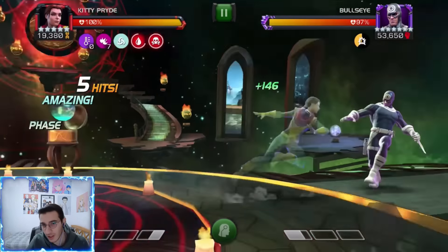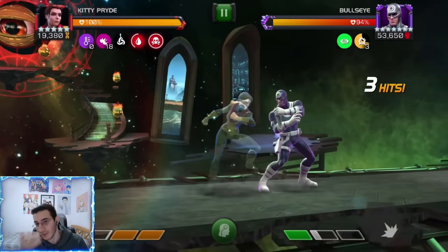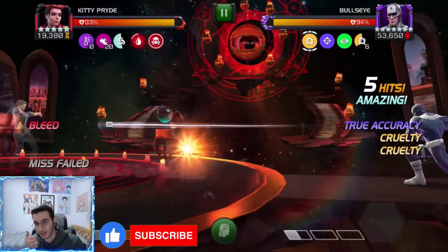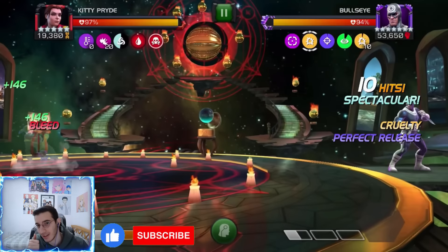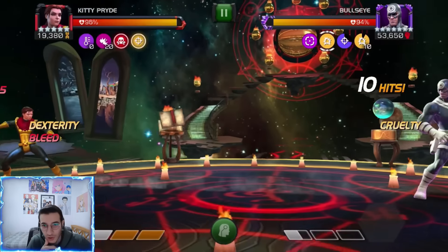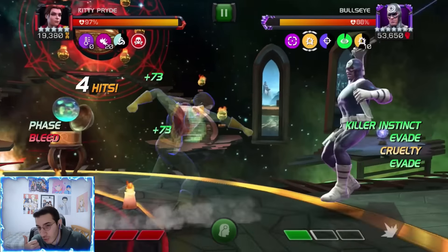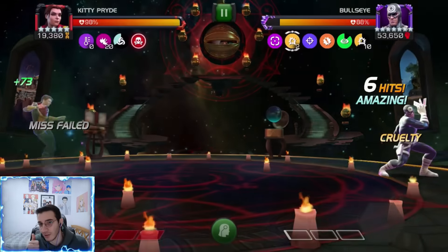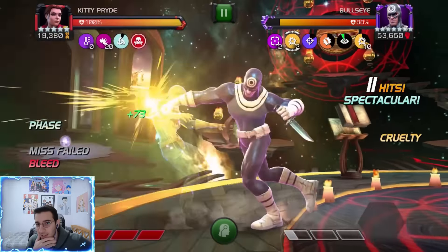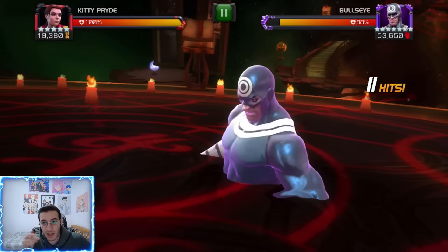The first counter is Kitty Pryde. As you might know, this guy can't miss, and if you're phasing and the opponent can't miss, your phase is always going to be paused. His special one does not give you any power, but everything else will. So basically what you do is get three prowess, and then you can either try to get hit or not. That's the best way to get rid of his evade — the killer instinct — it just doesn't matter.